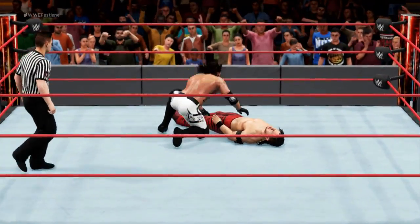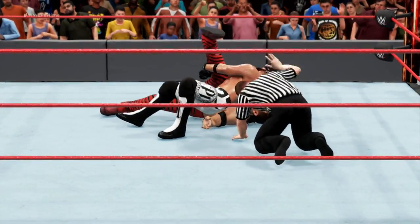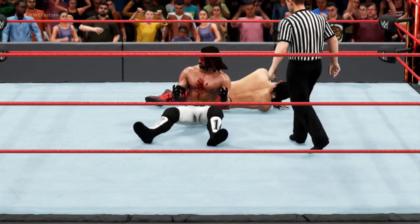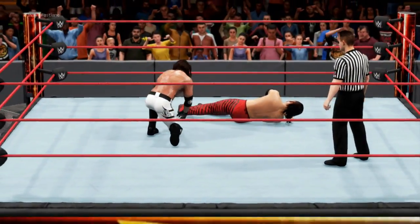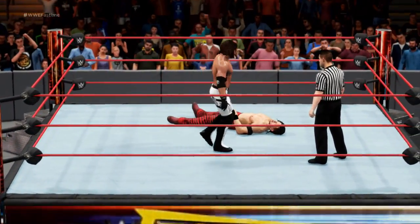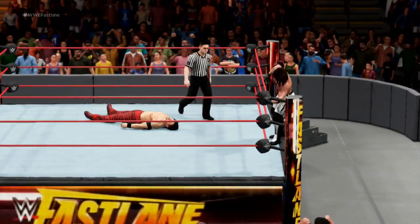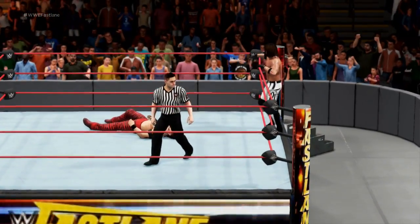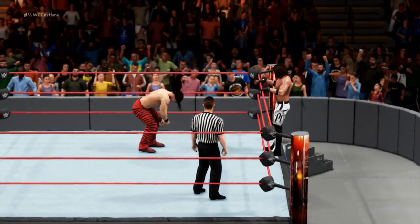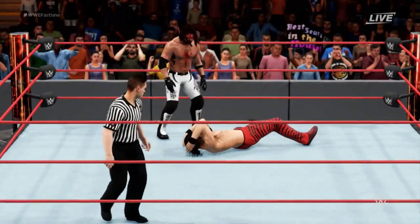He's dragging Nakamura away from the ropes — that could be it. Hook of the leg — one, two, three... kick out! AJ can't believe it — that could have been his best shot at defeating Shinsuke Nakamura. AJ just wandering around the ring, doesn't even know where he's at. He's going for another Phenomenal Forearm — no! Blockbuster there by AJ Styles.